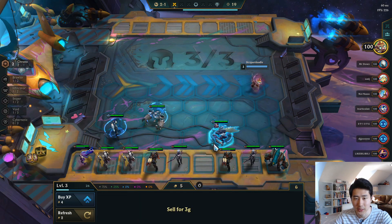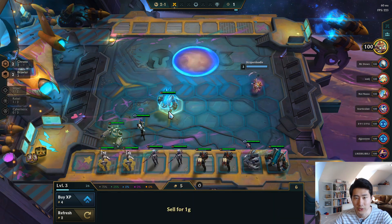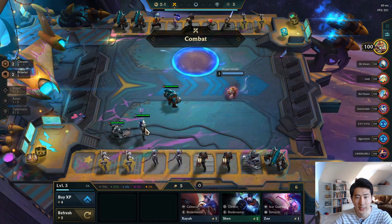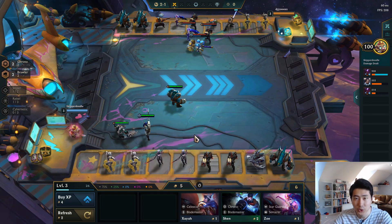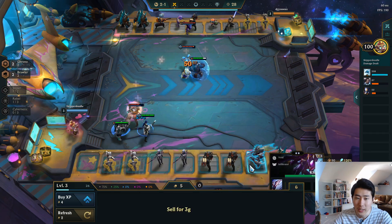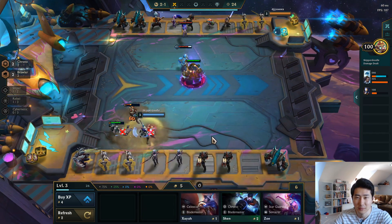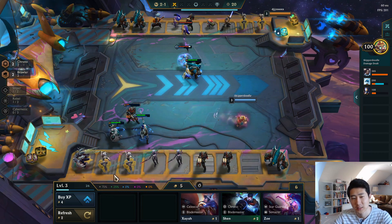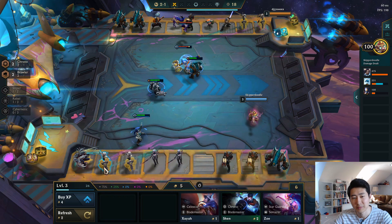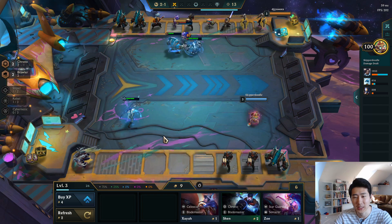So we can go two Chronos and Kha'Zix. Actually let's go two Brawlers and Caitlyn — I want to make money this turn. I'm not sure about playing Kha'Zix, guys... or should I play Kha'Zix? I kind of do want to play Kha'Zix actually. Okay, let's make some money, let's go 10 gold.